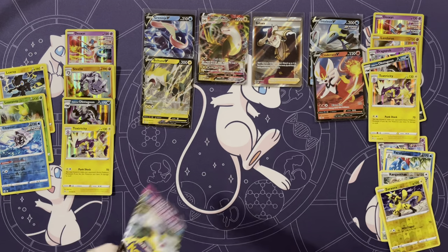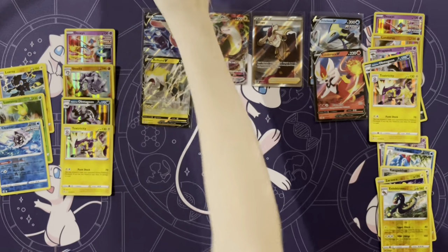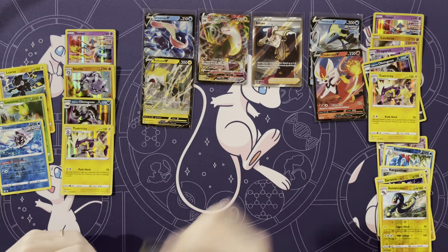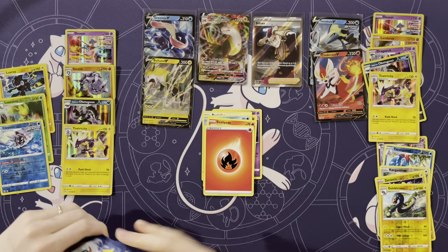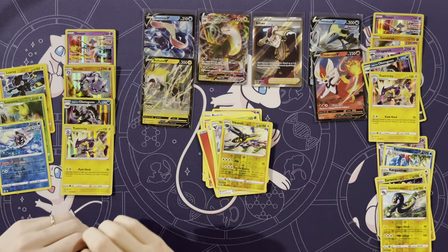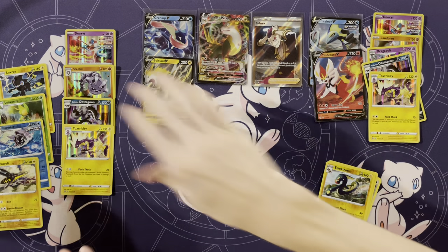I was gonna say, I'll even take a pity V right now — like the Appletun, or Pikachu, or Lucario. This might be it for this box. Last pack: Dreepy, Makuhita, Rookidee, Darmanitan, Sizzlipede, Energy, Judge, Excadrill, Trevenant, Vikavolt — so let's do a recap.